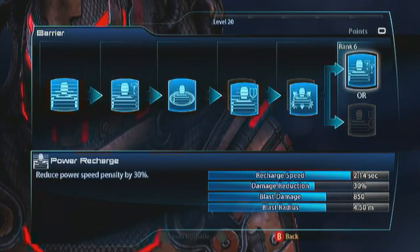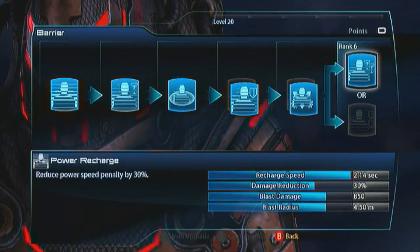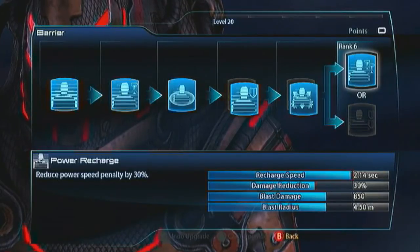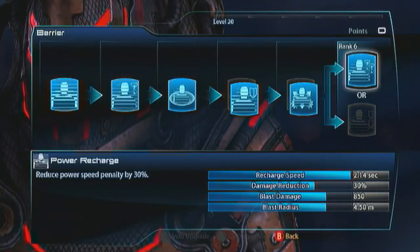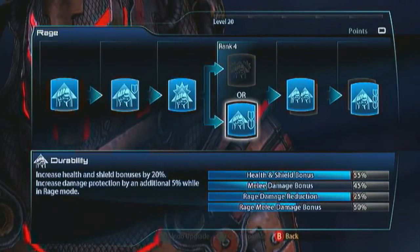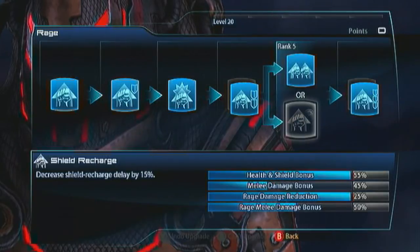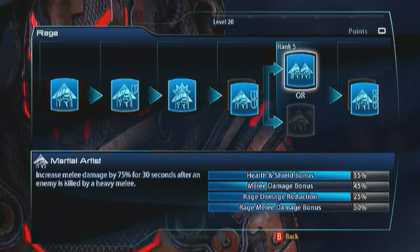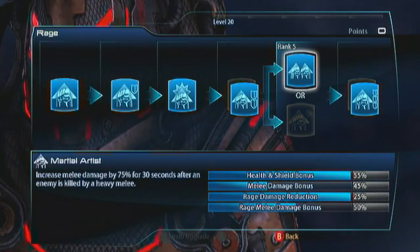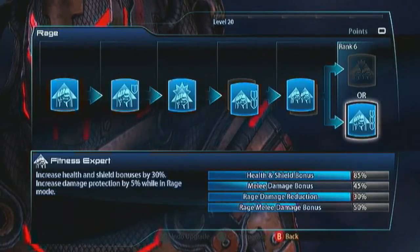The ability to charge constantly and keep their shields up — and I've still got a 30% damage reduction stacking up with the 50% from Biotic Charge, so an 80% damage reduction. For his Rage Mode, spec for Durability. You don't need Shield Recharge because you can charge and get your shields back any time. Go with Martial Artist on this guy so if you knock something out your future punches will be stronger, and then go with Fitness Expert to get increased damage protection in Rage Mode as well.